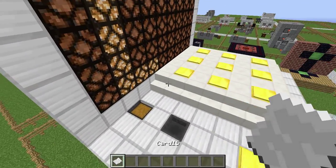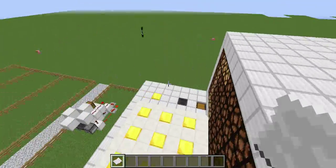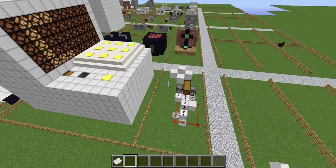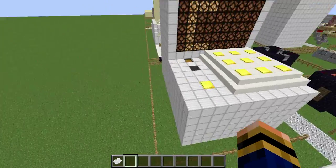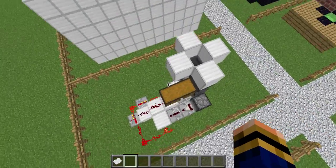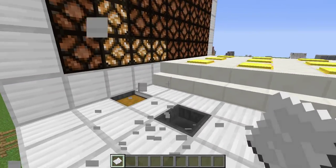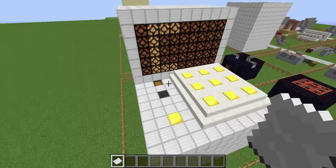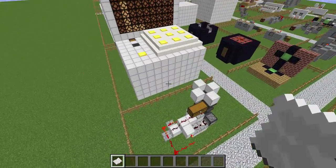So here's the idea. We have our card which is card 15. Both of these machines pretty much read the card to see if it's the right card. If it's not the right card then it gets rid of it - this one destroys it, this one puts it in a chest. If it is the right card you can withdraw money, which in this case we have as gold nuggets.